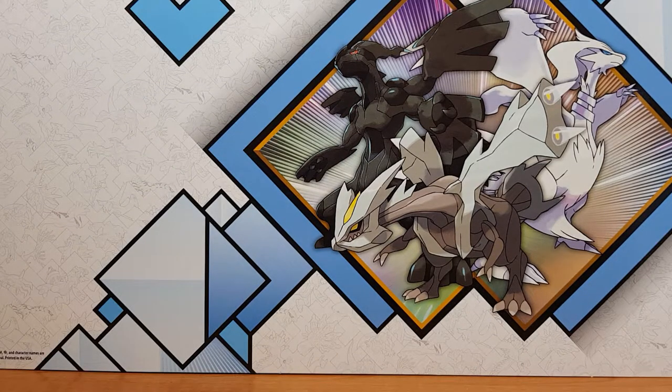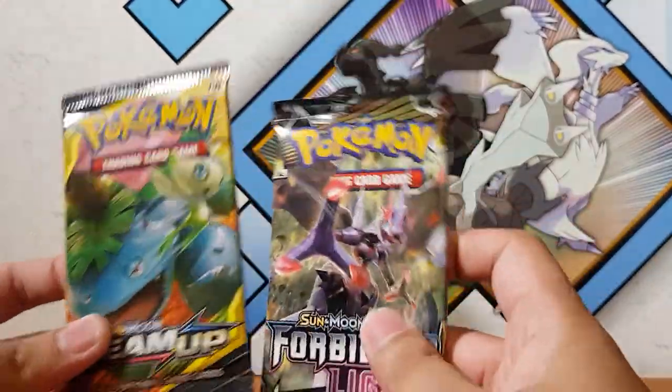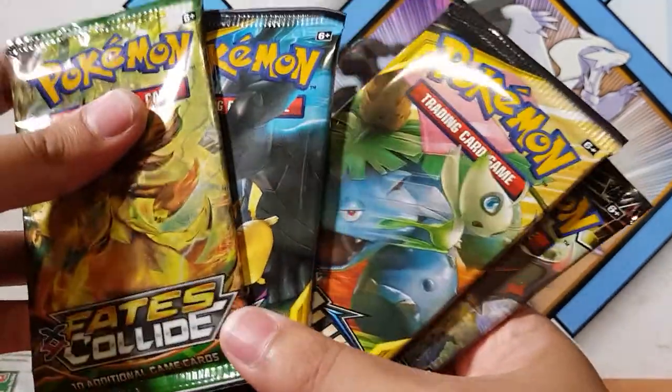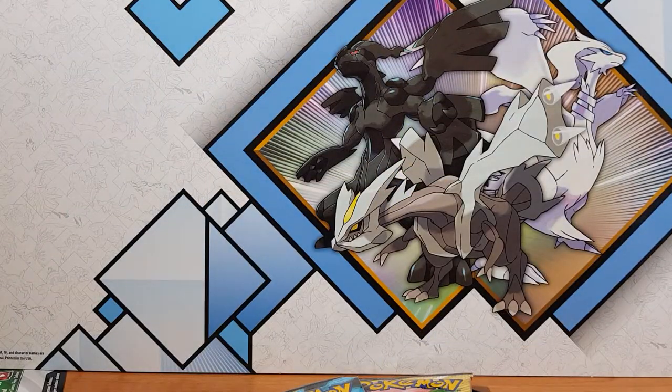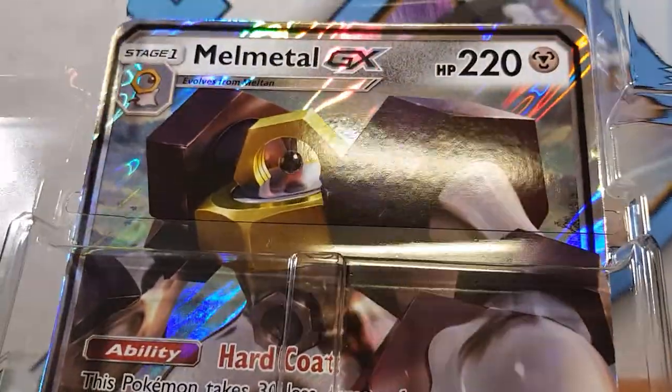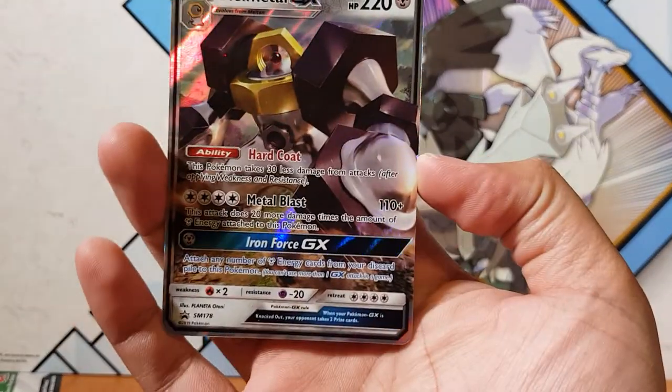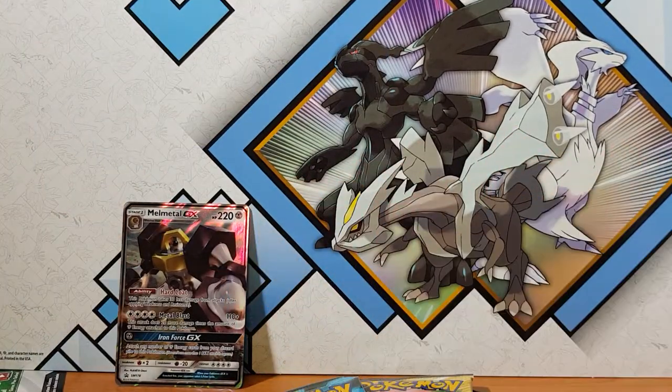Alright, so now with that out of the way, let's see what kind of packs we have here. We have Forbidden Lights, a Team Up, another Team Up, and a Fates Collide. So we have the mega card, Melmetal GX. I really don't understand why they make those cards - not a huge fan as you can probably tell. I hate how they pop these cards in here, so I'll place the promo cards just to have a look. We've got Melmetal GX - not too bad.